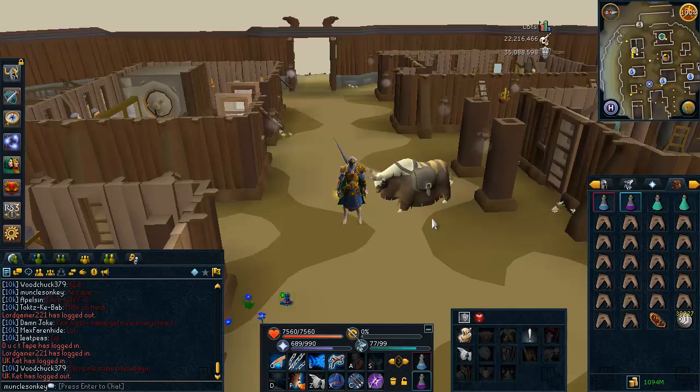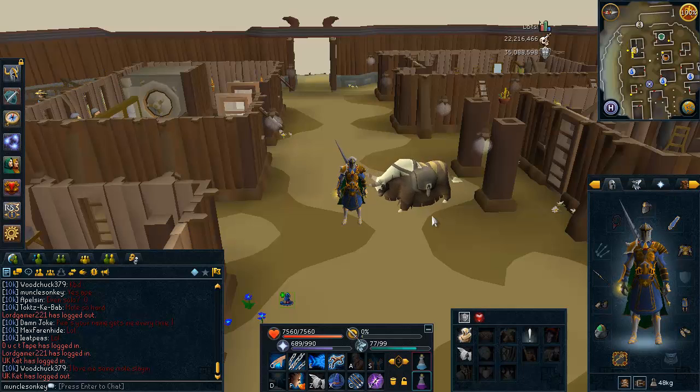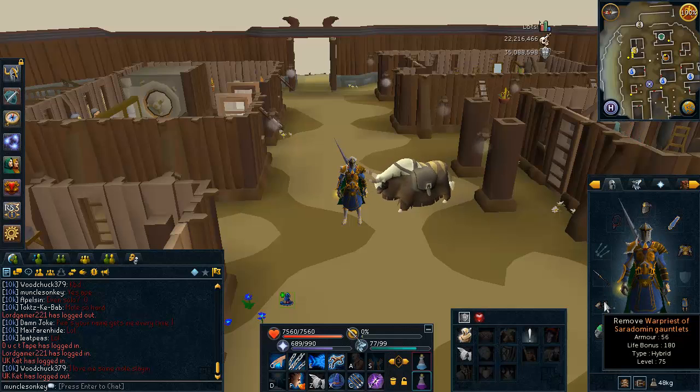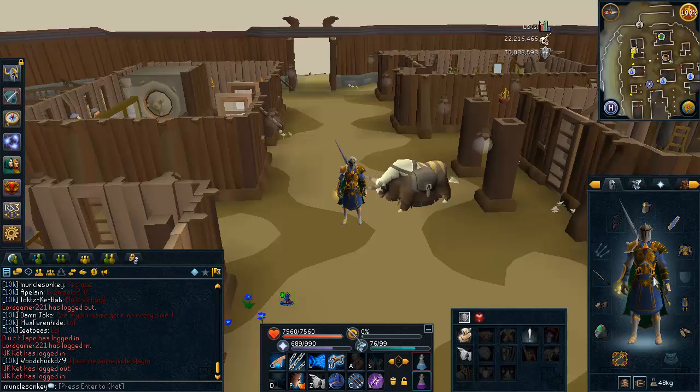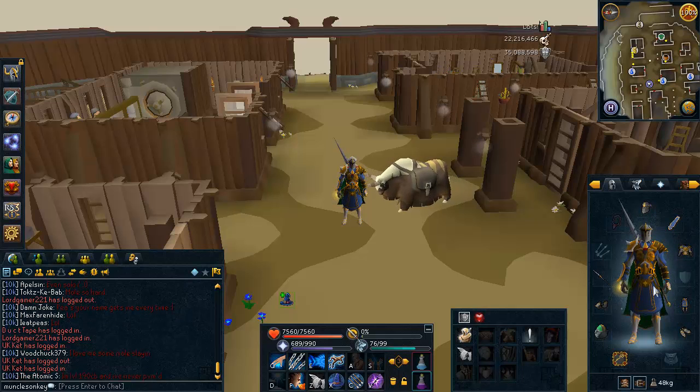I'm going to show you a quick little setup that worked very well for me in Queen Black Dragon and also give you a couple alternatives if you think this looks good but you don't quite have the stats for it. So first of all, looking at my gear that I have here, I'm wearing full Warpriest of Cerid Omen. I'd recommend this if you mage because regular magic armor has very bad range defense - actually it has no range defense. This Warpriest stuff has much better range defense and you can use it with magic without it affecting your accuracy.